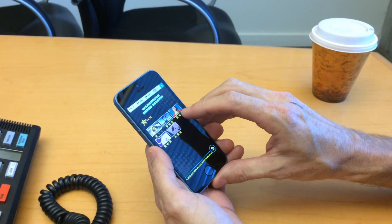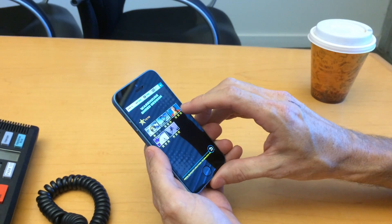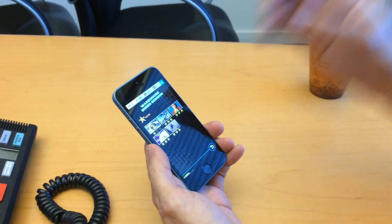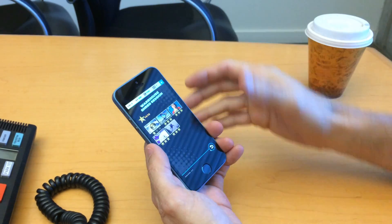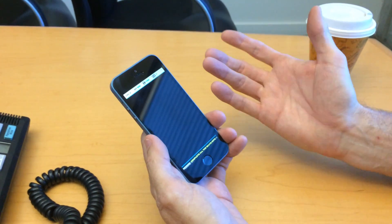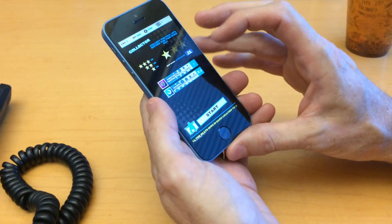Trick session — this is a challenge against another skater. This one you have to pick up time pieces so that you can actually keep going and get through the level. And then this one is the vert mode, so I'll show you the very beginning right here. Collector.